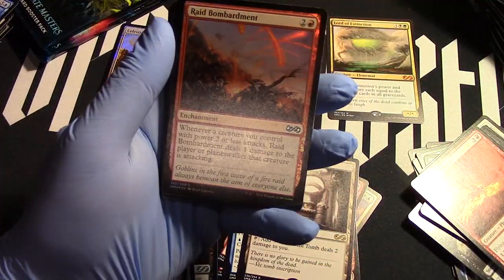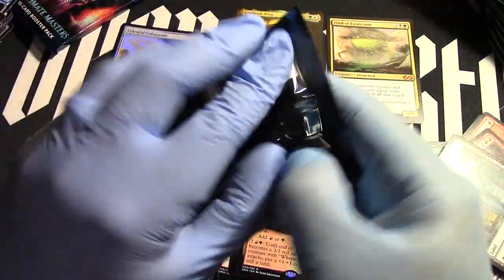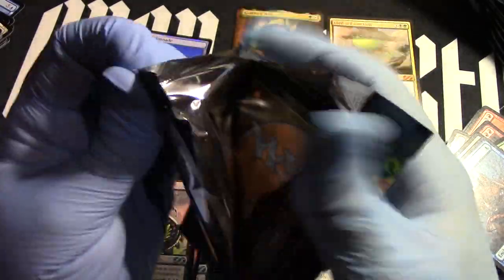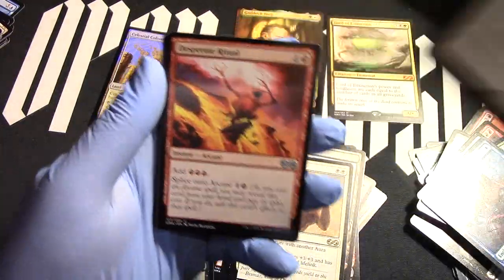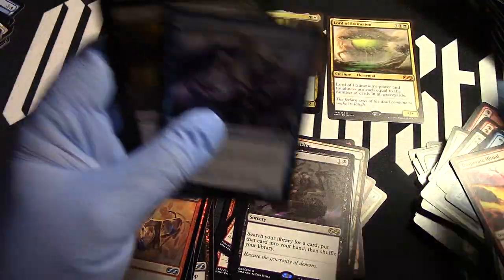Elemental Bombardment, Raging Ravine — the ragingness of that ravine. All right, get a hold of it. Center foil — Daybreak Coronet, nice. Arabian Knights represent! Demonic Tutor, there we go, now we're back in action again. Demonic Tutor with a Desperate Ritual to get it — no, just kidding, it doesn't get anything. But there you go!